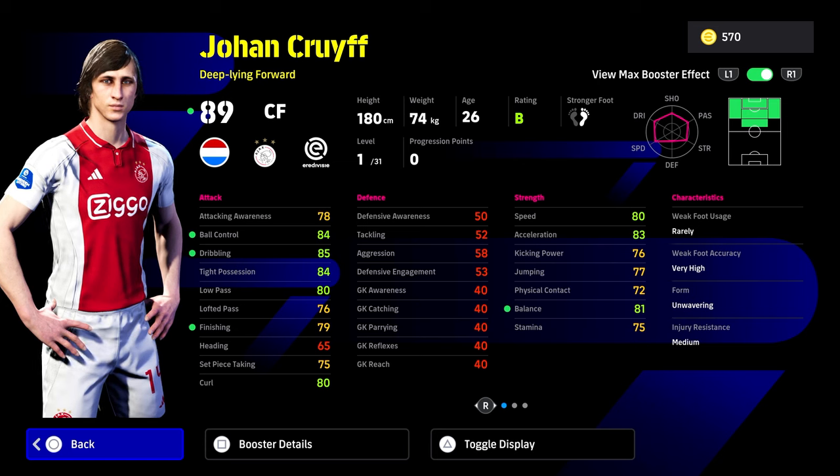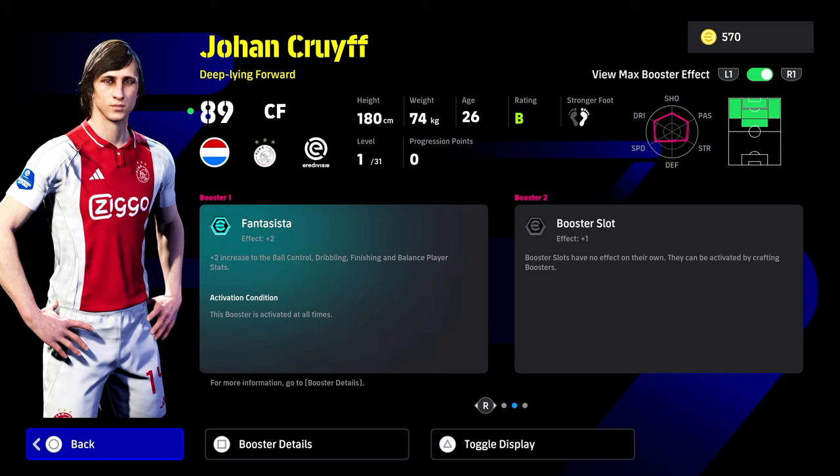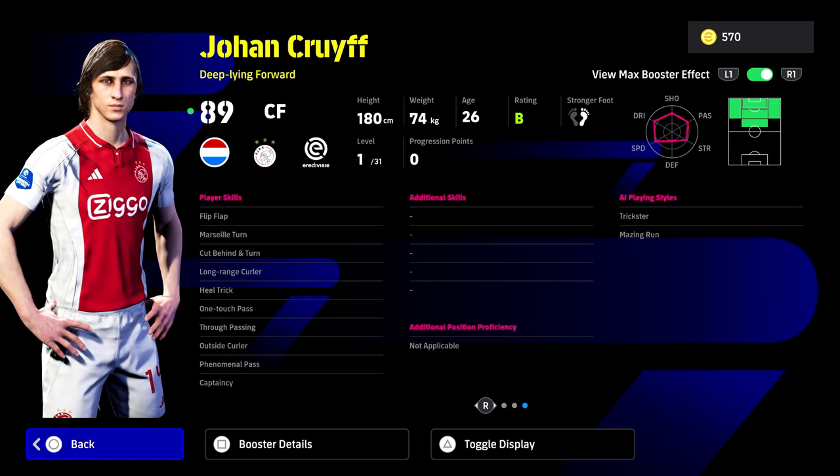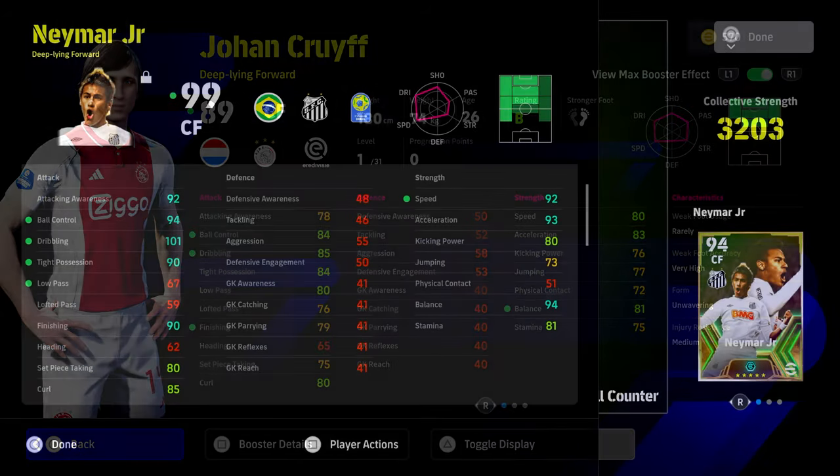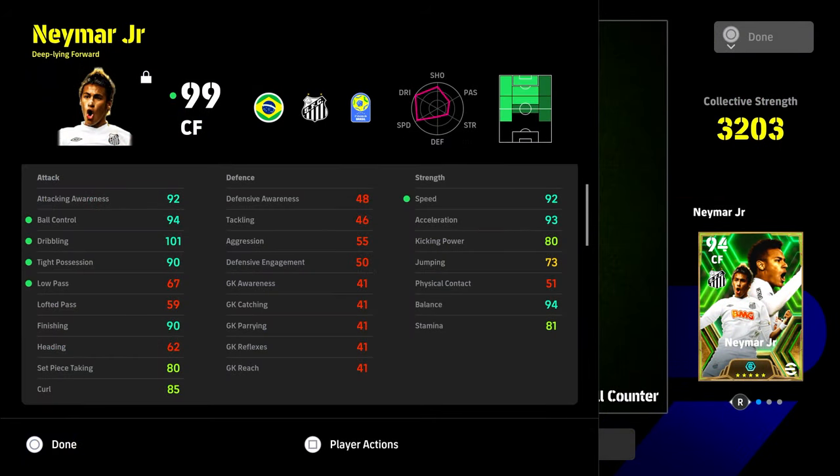Usually if you get the ball in those advanced roles you're not going to be passing the ball as much. You can see his stats here — I think he's got nine or ten stats that are going to be nearly at perfect balance, but we're going to top that up a little bit. Very nice skills, he's got unwavering form, high foot accuracy, and as I said, super super strong as well.